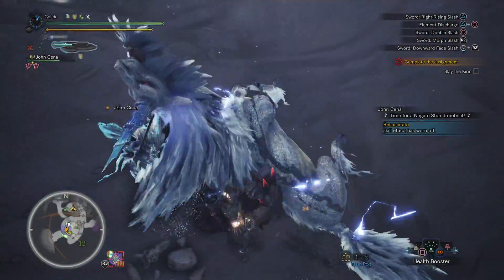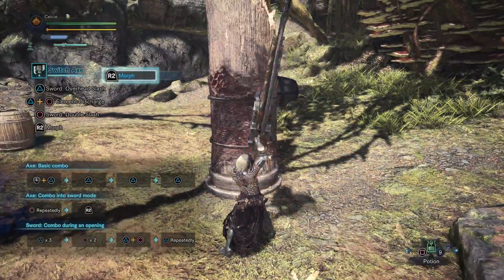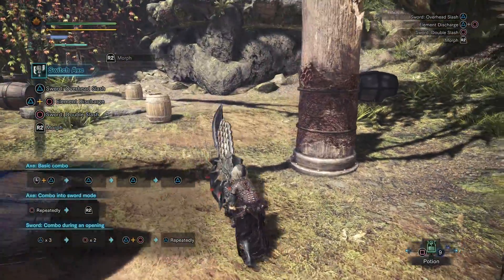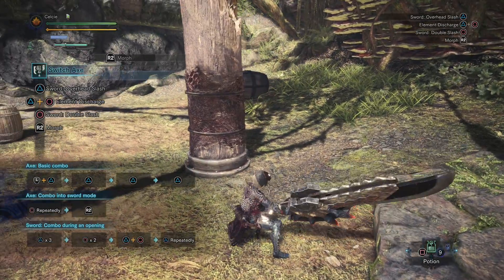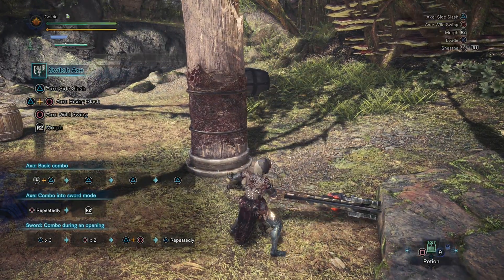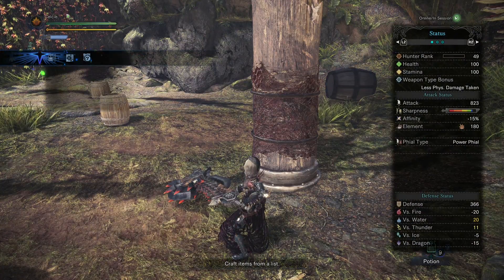The main concept you need to understand with the Switch Axe is you have two forms: axe form and sword form. You move a lot slower while you're in sword form. In sword form, your weapon will deal additional damage on top of the base damage that your weapon type gives you.